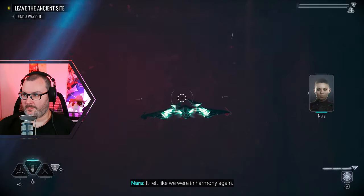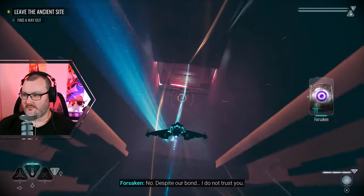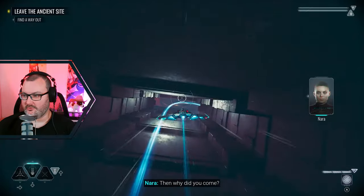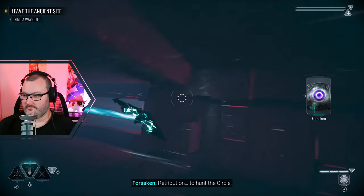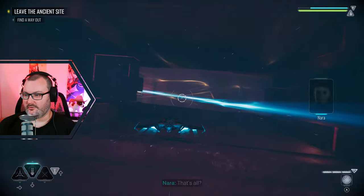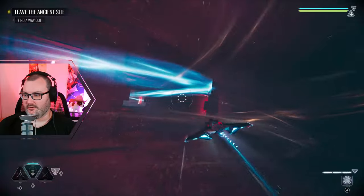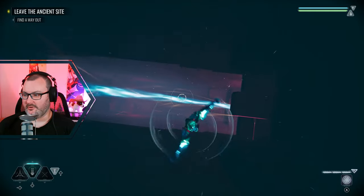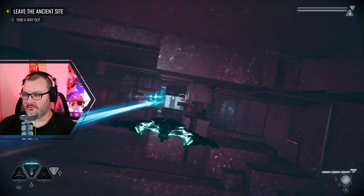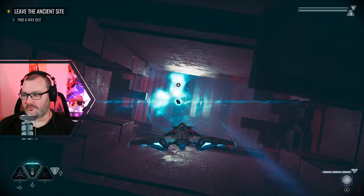In-game dialogue: 'It felt like we were in harmony.' 'No, despite our bond, I do not trust you.' Much better control. 'Retribution. To hunt the circle.' I didn't drift though - that was my fault. This is going to take some getting used to because the controls are a little bit fiddly now. I really like that drift control though.